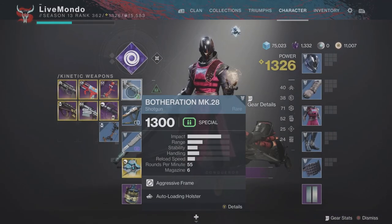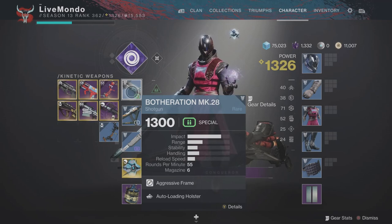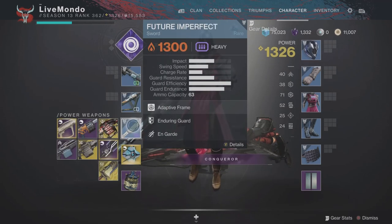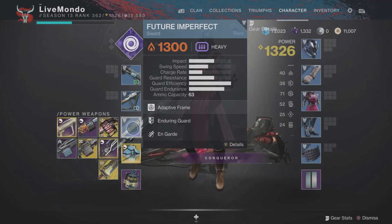I'm using a primary shotgun with autoload and holster, as you can see on the screen there — the Borderation Mark 28, Harmony 21, which is an ARC submachine gun, and the Future Imperfect, which is a solo sword.